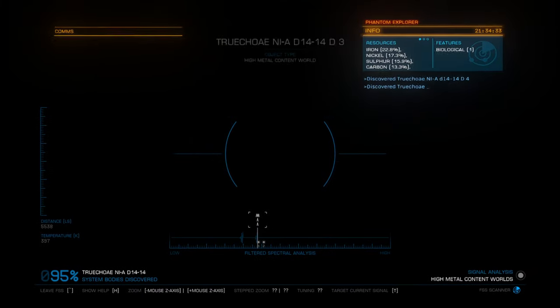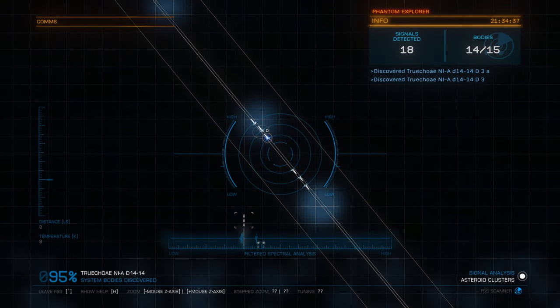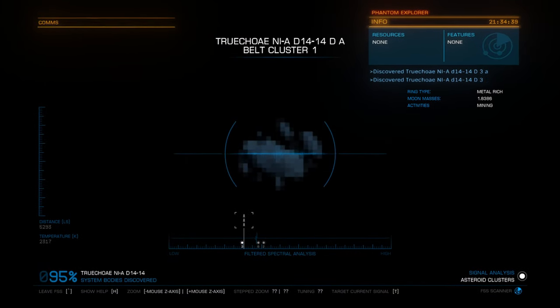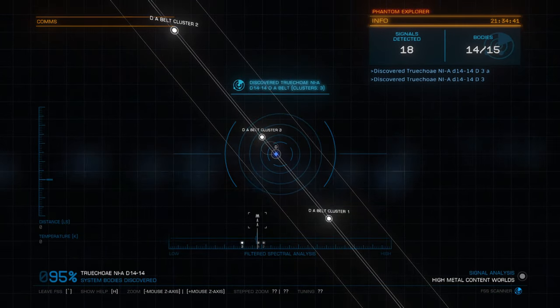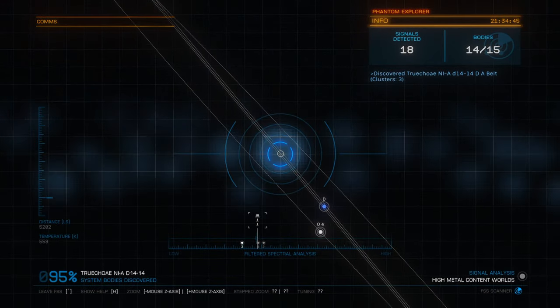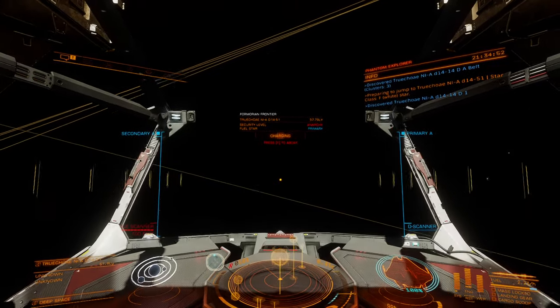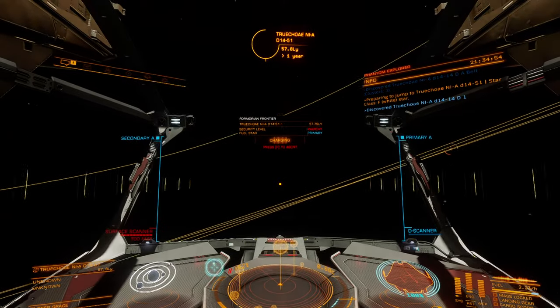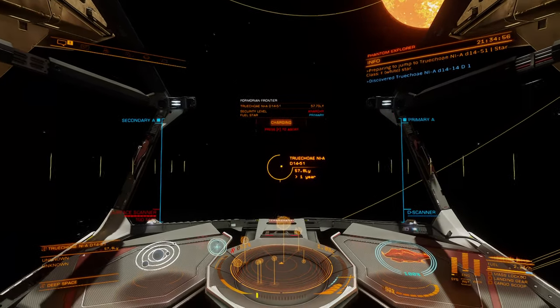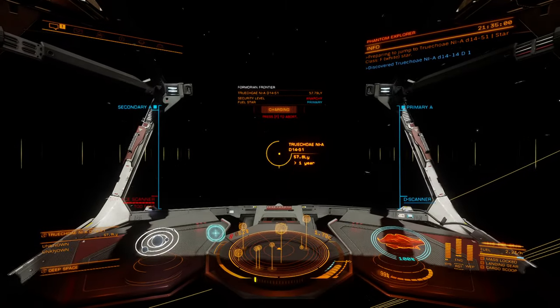My personal thought is maybe we should just go ahead, turn around, and do some grinding all the way back to the bubble, sell off our data for full price, get ourselves into a fleet carrier, and then come back for a separate journey in the fleet carrier and take the fleet carrier all the way out to Beagle Point.